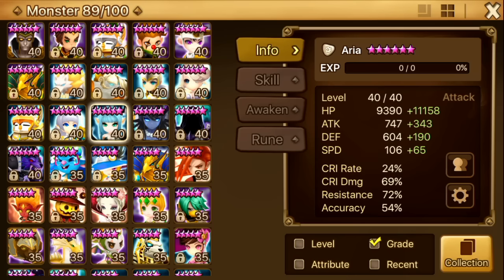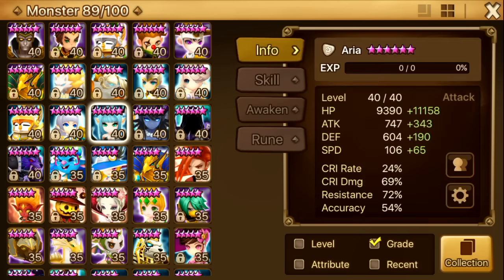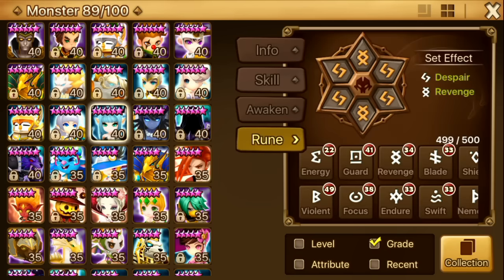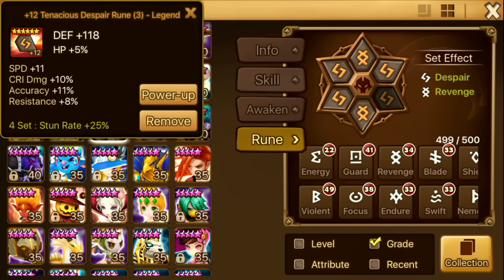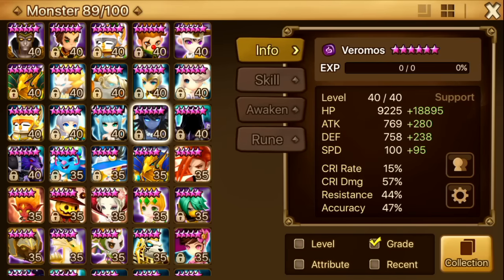Next up is Aria. I use her for TOA Hard. She's very good at stunning opponents with sleep, she has a slow and glancing, and she has unrecoverable — she's a very good monster in TOA Hard. Unfortunately I wasn't able to farm enough Arias for her first skill max so I had to leave that out. She is on Despair Revenge. I only use her in TOA Hard.